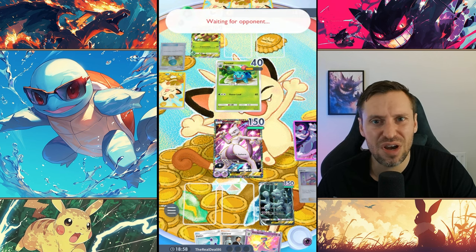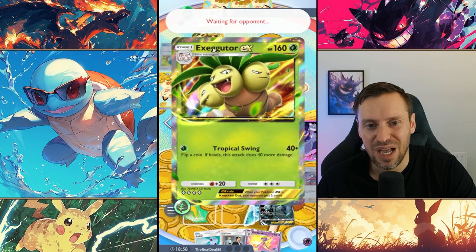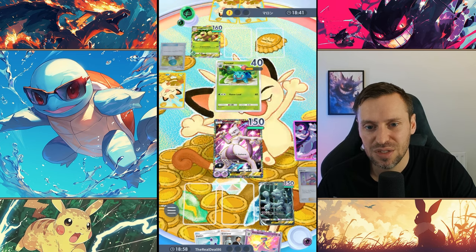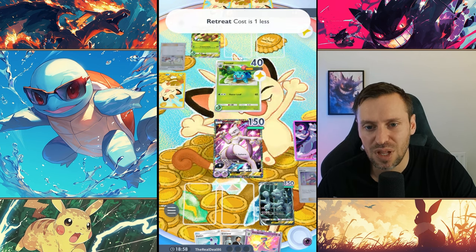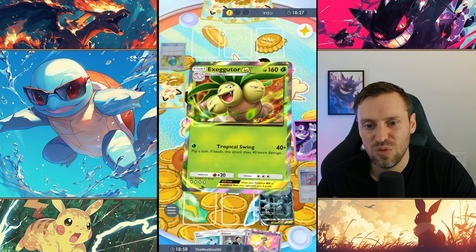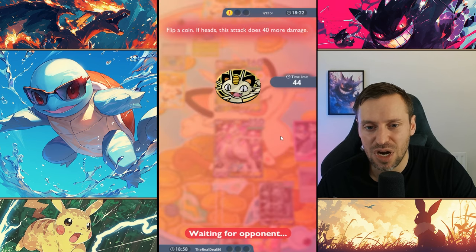Venusaur has like 190 HP, he is one tanky card. Exeggutor can two-shot if he gets really lucky. This could be really, really sticky for us — this is a hard matchup, going to be really, really difficult. He's already got a bit of an advantage over us — he's already one up. If Mewtwo goes down it's a loss, so we need to be really, really careful.